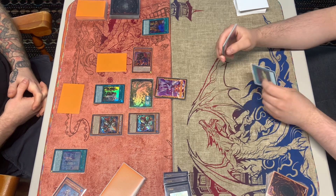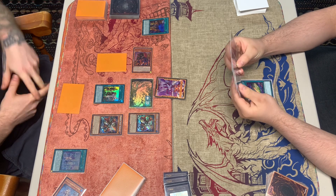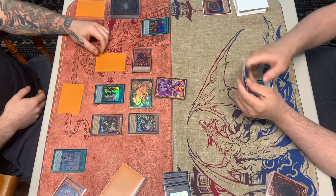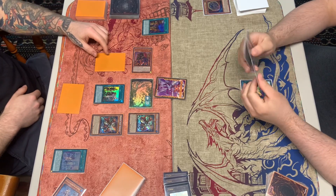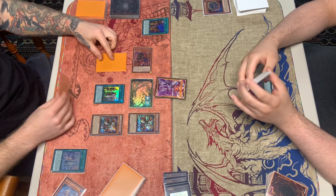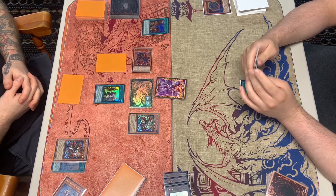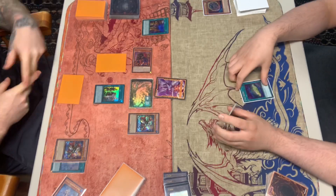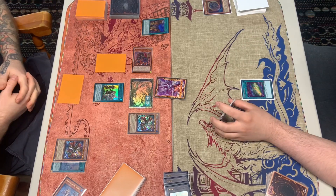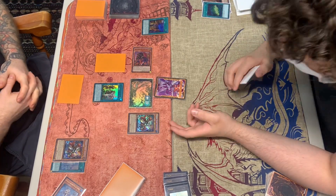He passes it over to us. We start off with a Sign of Musing here, going to discard the Nibiru. He's going to chain Regulus to negate that. We can't chain Impermanence here because we do control a card on the field, so that's going to resolve.